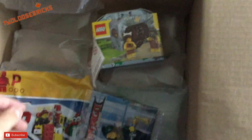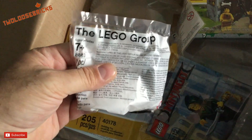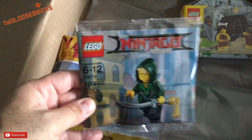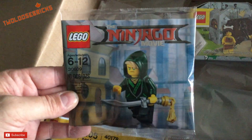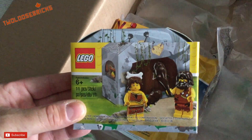That looks really, really cool. And I had to get a motor, so I got a medium motor there, the 8883. And one of the free things was a free Ninjago movie figure Lloyd. He came free. And another free promo item was the Caveman set.